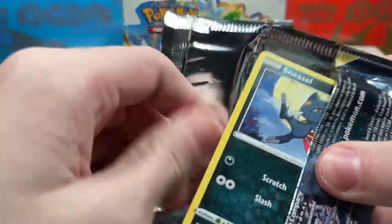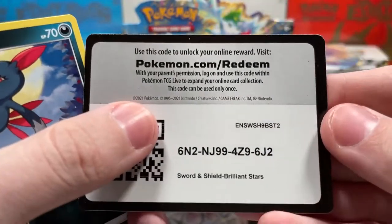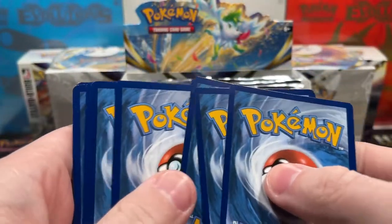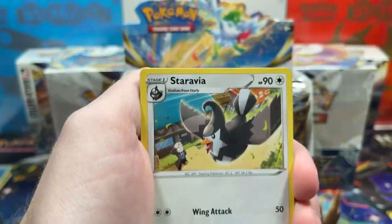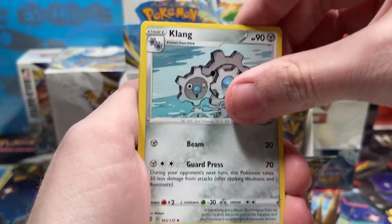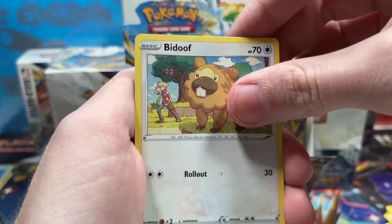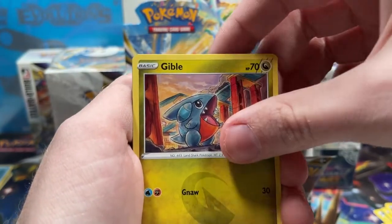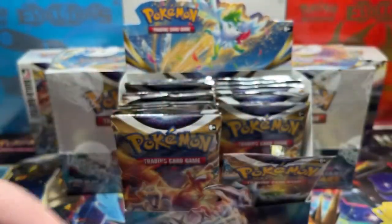That's kind of the case with booster boxes — you open however many packs and chances are you're gonna get some good stuff. It's not guaranteed, but you hope for it. If you guys haven't seen our Evolving Skies booster box opening, there are two boxes we opened within the past year that were absolutely stacked — V's, VMAXs, all kinds of ultra rares, and regular rare Tornadus.